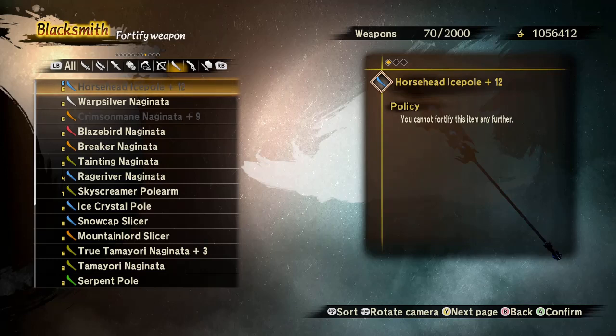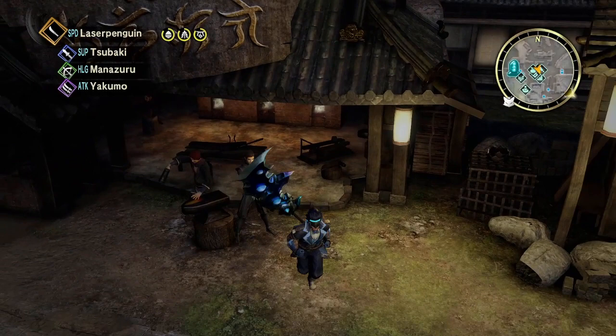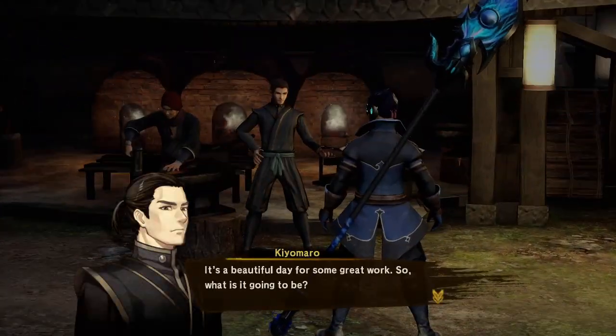You're also going to want to fortify your weapons and armor. At the start of the game you can only go up to plus three, and as you progress the story your blacksmith will unlock up to plus six, then plus nine. Very late in the game you'll unlock the extra traveling blacksmith who lets you advance weapons to plus ten, then plus eleven, and eventually plus twelve — by which point you've almost beaten the story mode.